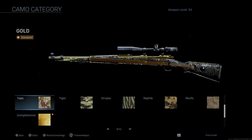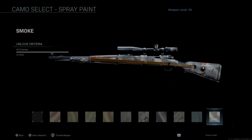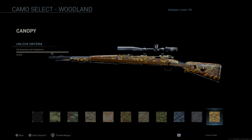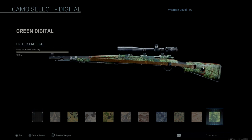For camos, starting with Spray Paint — you need to kill 450 enemies, but that's not too bad, you'll get it along the way through other challenges. Headshots are pretty easy, just aim for the head and take an extra second to line it up. For crouching kills, I recommend Shoot House 24/7 if it's available, or Domination and Hardpoint — just sit by the capture point and camp while crouching.